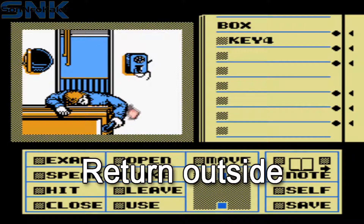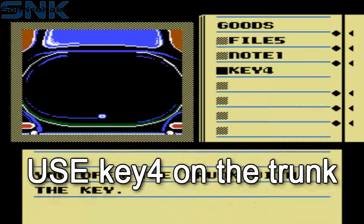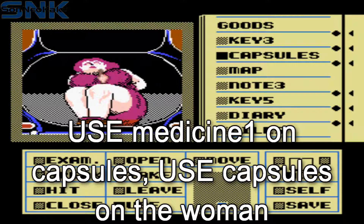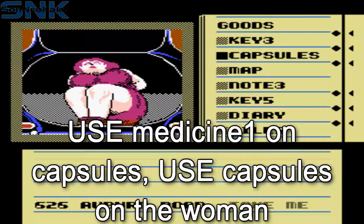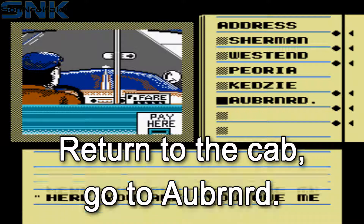Move back outside again. Using the minimap, move to the car. Use key four on the trunk, take the gag from the woman's mouth. Use medicine one on the capsules and use the capsules on her. Go back to the cab guy and tell him to go to the address you just learned — it's the last one on the list.